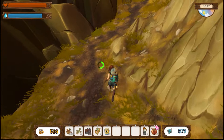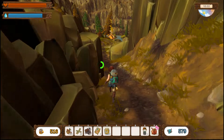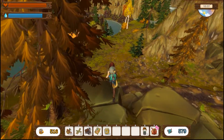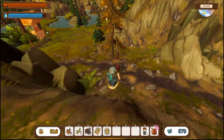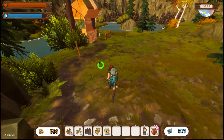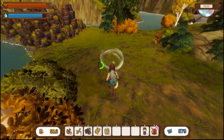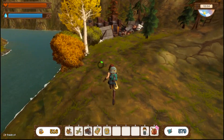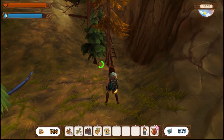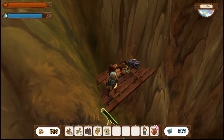All right, let's see if we can quickly get to where we were. Can I jump down? Nope. All right, great - trash. So we were over here. There's a button somewhere - where's the button? Is it up the ladder? So okay, here's one ladder - nope, no button.